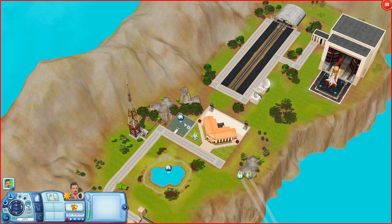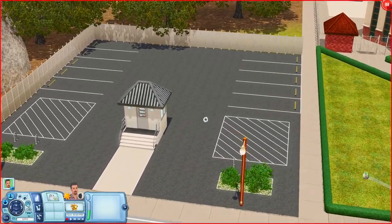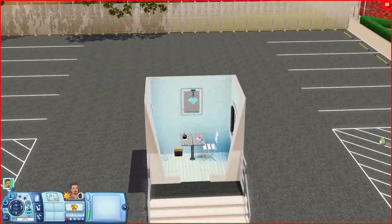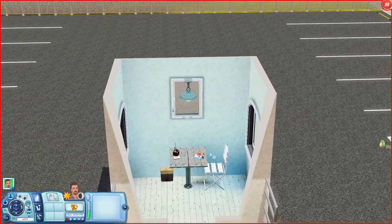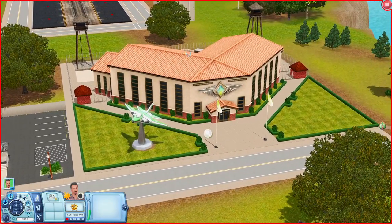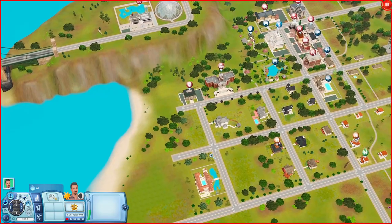This is the military parking lot — I'm thinking it's just a parking lot. It has a little building on it. On the inside you just have a table and a trash can. It is the parking lot for the military career rabbit hole. And that was the last community lot in the world, so now I'm going to move on to the residentials.